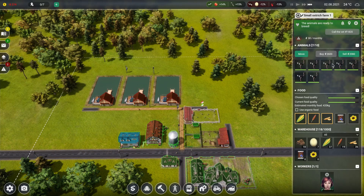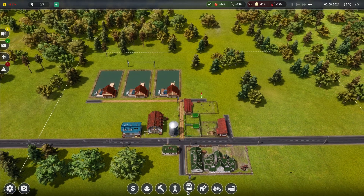Farm Manager 2021. They are ready for breeding, and we can't afford the bat built.